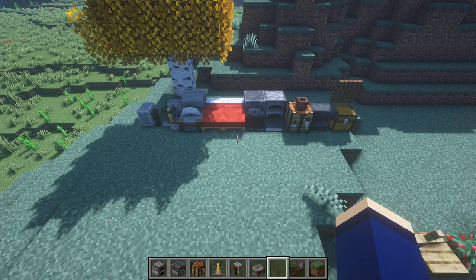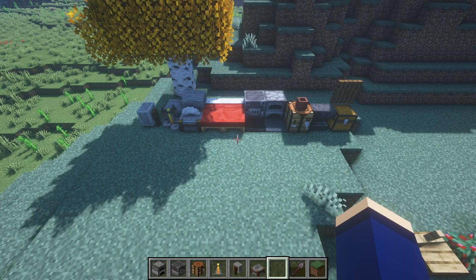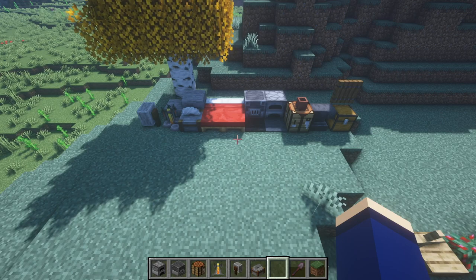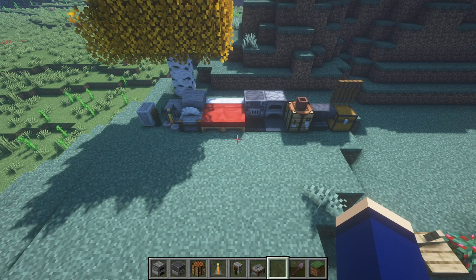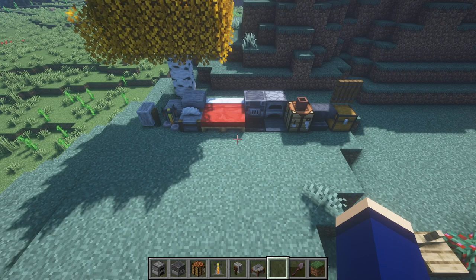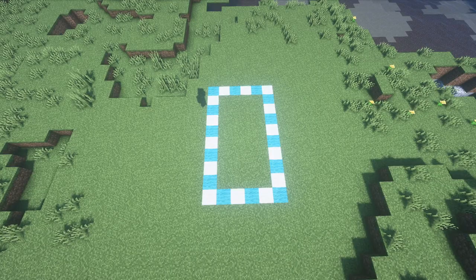Over here on the left is going to be everything we use on the interior of the build. If you want to wait to get these materials until after you finish the exterior that's okay, but I would still suggest doing it beforehand. And that stone in the back by the beds is actually going to be used for a pond just outside the house — useful if you don't have a body of water nearby for fishing, or it could just be for aesthetics.